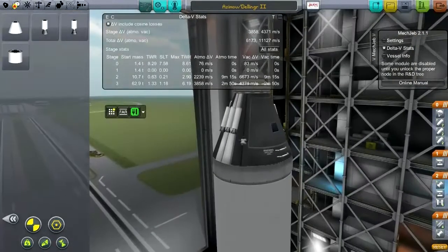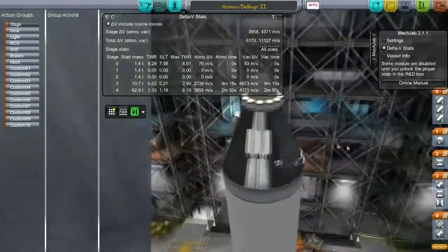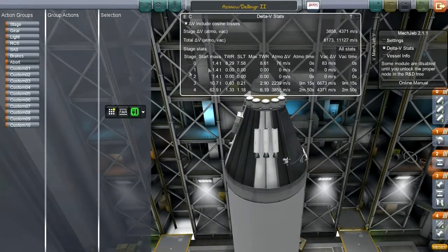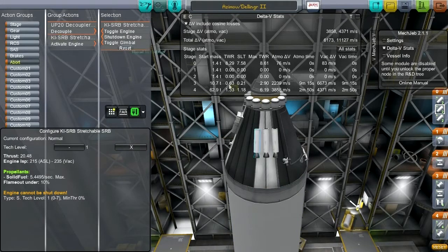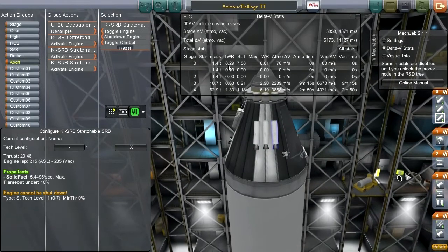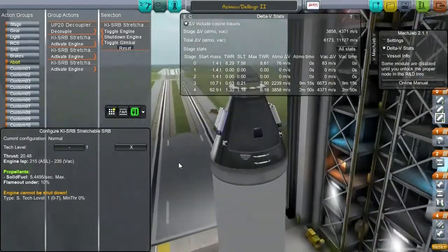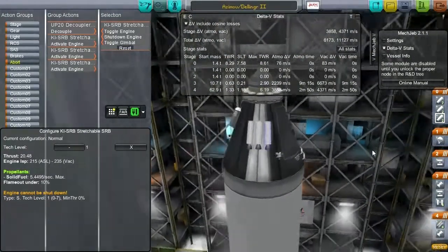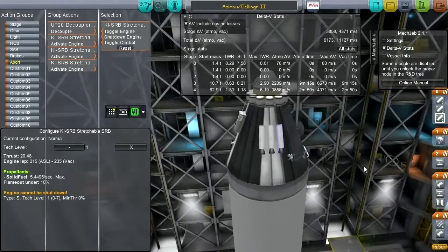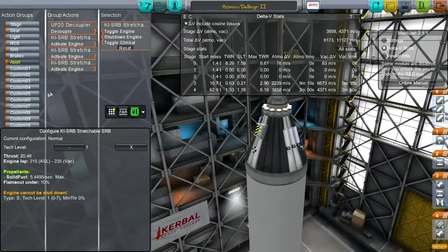Obviously we don't want them operating at all unless we really, really want them to. First thing: abort system. The first thing we want to do is decouple, and then fire all of these — activate, activate, activate. They give quite an oomph, as you can see — between 7.5 and 8.6 Gs. If we're going to have it be a launch escape system, I hope the pilot would expect to get a jolt. And that's the abort system.